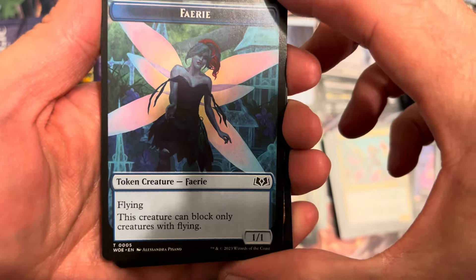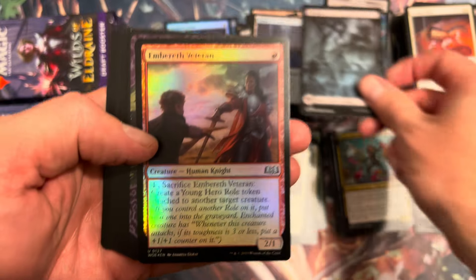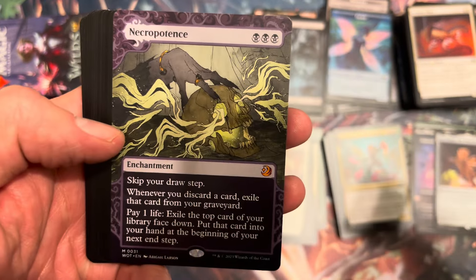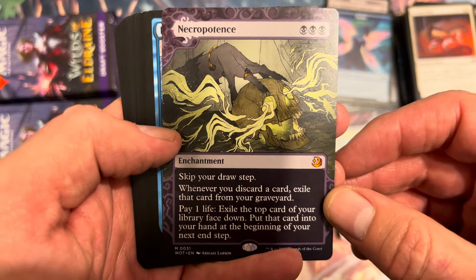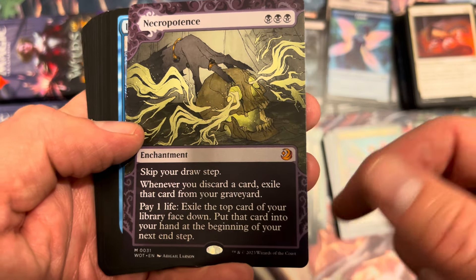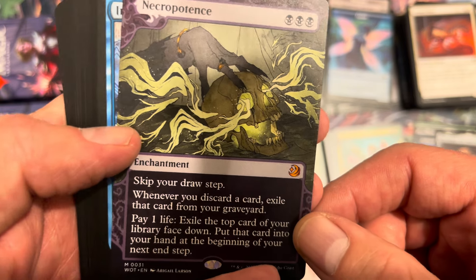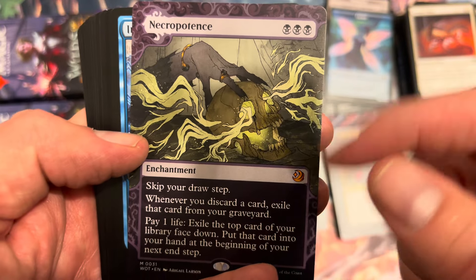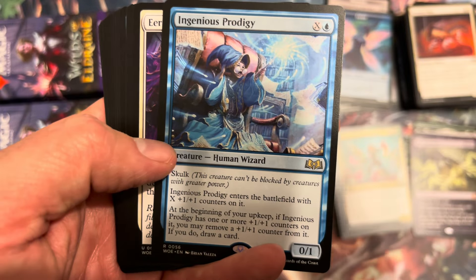That's a great Faerie token. Swamp — very nice land. Embereth Veteran, nothing hot in the foil slot so far. Necro — very nice, we're gonna call that a hit. Necropotence is what we used to call it when I was a kid, but look at the sick art on this — Abigail Larson, love your work Abigail, keep killing it. So sick. So we're on a pretty good box here.